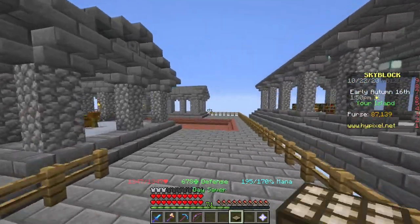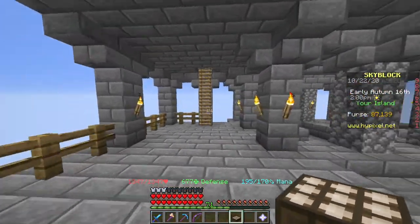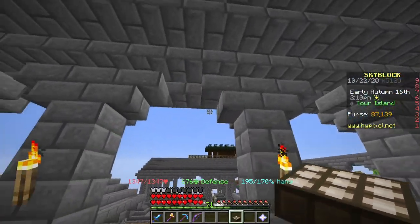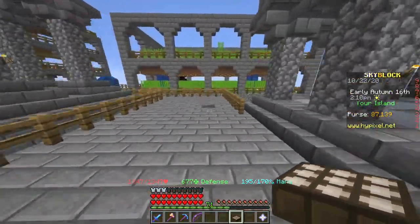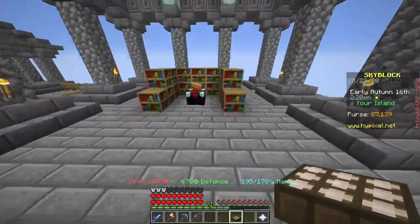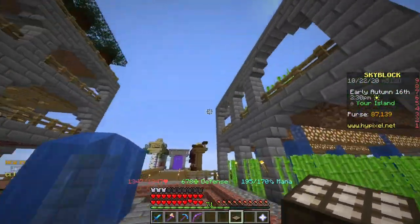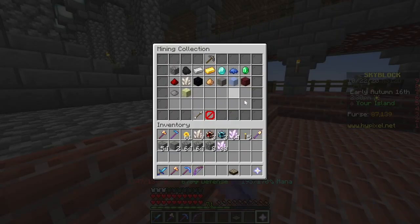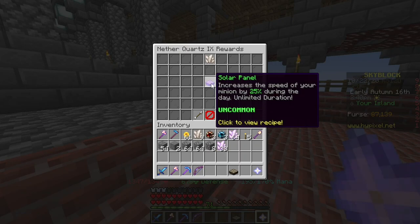It turns out that a more cost-effective way to boost minions is actually Enchanted Charcoal. For the price of 1 Enchanted Lava Bucket, you could make 400 Enchanted Charcoal. These boost your minion by 5% less, but it's 400 of them. That means for an Enchanted Lava Bucket to be worth it, you would have had to have used 401 Enchanted Charcoal. With each one lasting 36 hours, that's 1.64 years — over a year and a half.